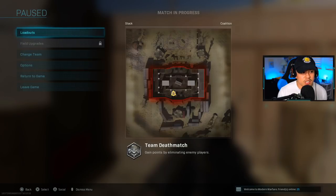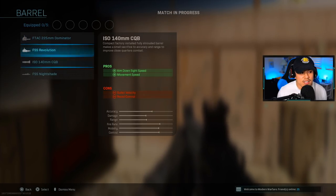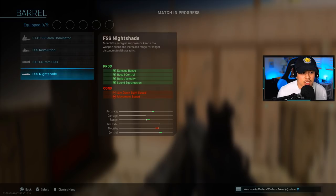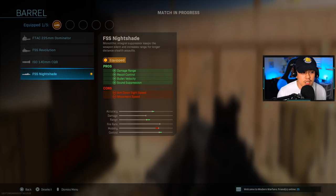Let's take a look at some example class setups I would recommend. One thing I really enjoy about the ISO is that the barrel has an attachment called the Nightshade. This is something you must use on your ISO. The Nightshade is going to give you damage range, recoil control, bullet velocity, and sound suppression. By the way, all of these attachments are available on that website I previously showed you — it shows you the exact damage ranges and how much it affects your ADS speed. So I will definitely put on the Nightshade; it gives us that sound suppression, essentially a monolithic integral suppressor — the same thing we have on the MP5 — plus all those pros to keep us as stealthy as possible.